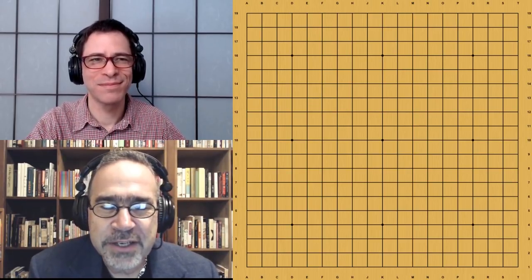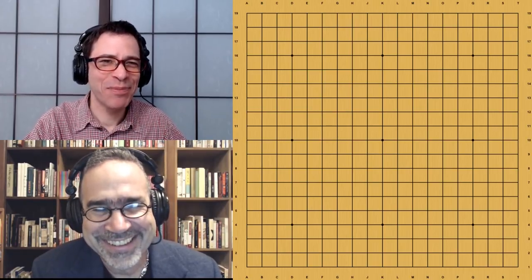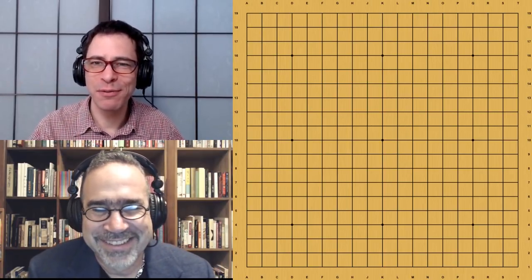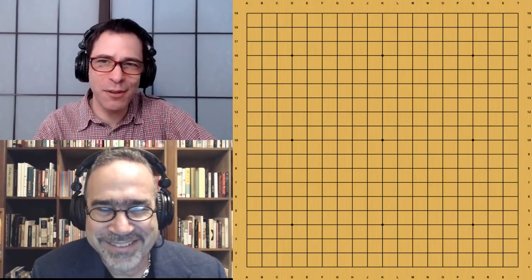Another much-awaited AlphaGo Zero game — our fans have been really wanting more. They want more Zero. In this game, Zero has black and Master is playing white. We're going to see this big fight where there's a group of Zero's stones that looks like it's about to die, floating around in the middle of Master's moyo, and Zero doesn't seem to be worrying very much because it plays away and does all sorts of stuff.